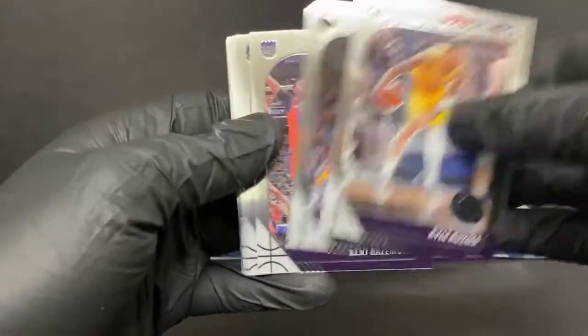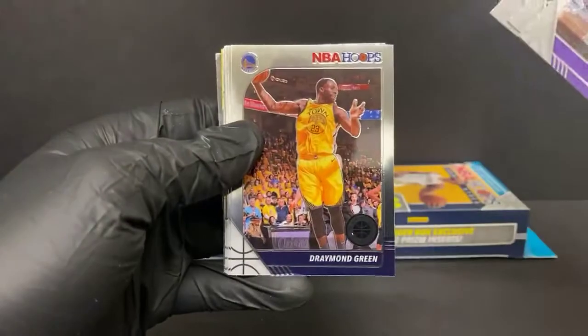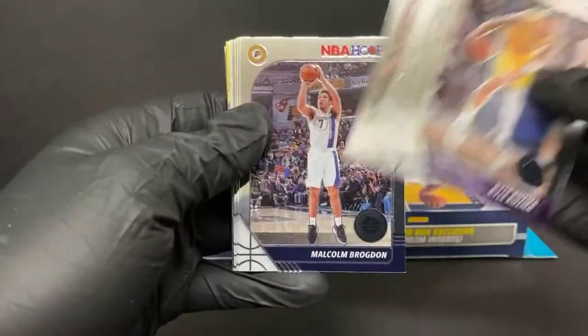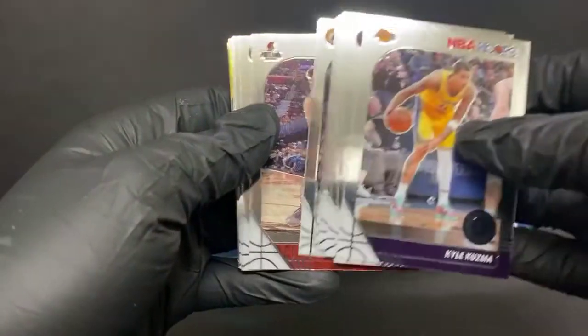We haven't been pulling a crazy amount of rookies, but we've got some pretty good cards overall. Still looking for a crazy short print — they keep telling us there are numbered cards in here but I haven't found one. I haven't found an auto. Kuzma, Jamal Murray, Bol Bol, Draymond Green, Miles Bridges, Jimmy Butler, Malcolm Brogdon, Jusuf Nurkic.